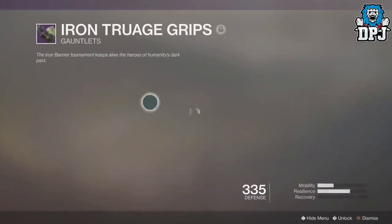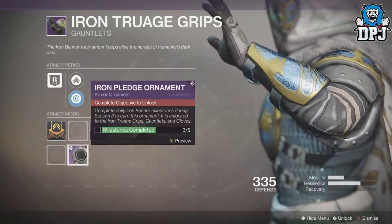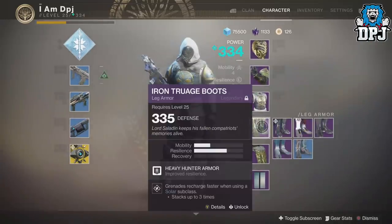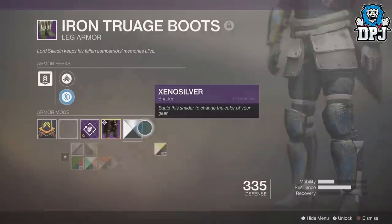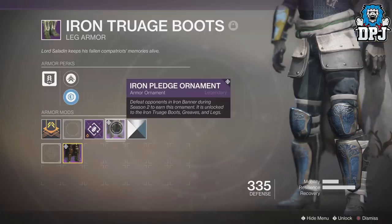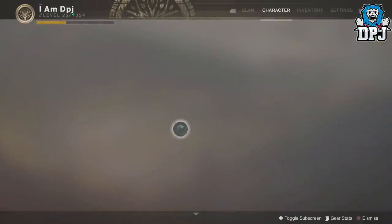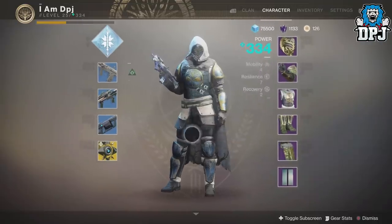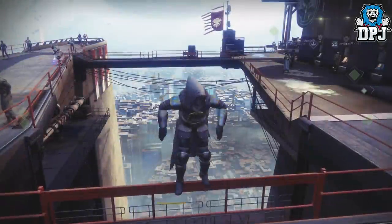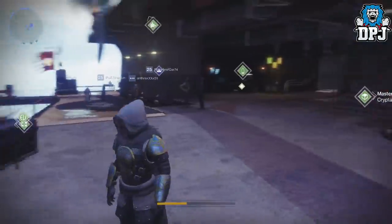For the gauntlets, all you need is to complete the milestone — just jump on every day and do the milestone, it's that simple. The legs required getting kills, a bar up to 100%, so I did that. For the cloak, all I have to do is open five packages — I haven't quite done that yet. I'm stacking up my Iron Banner tokens for the time being.